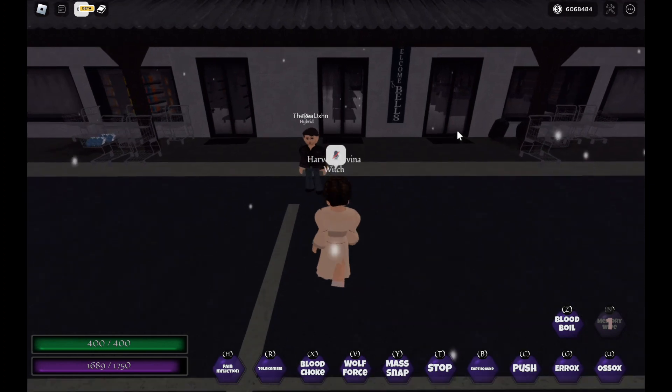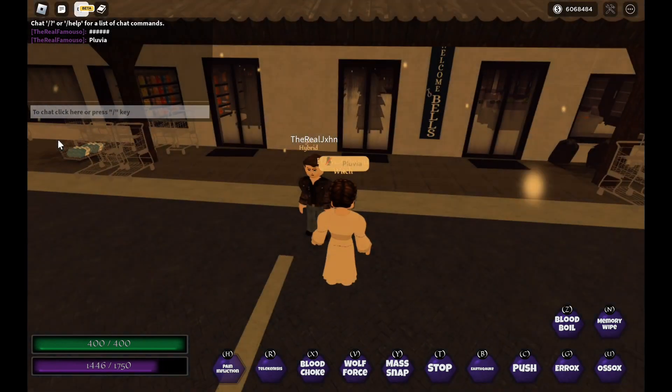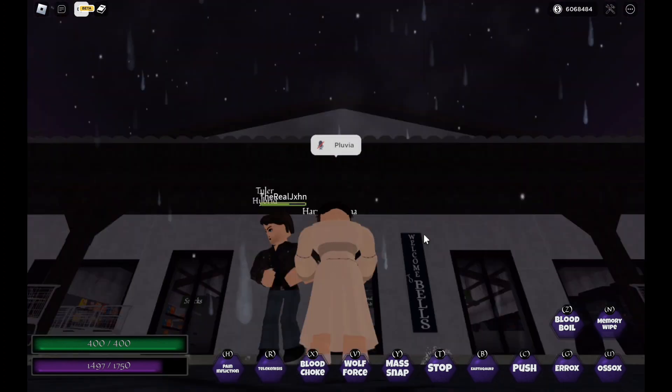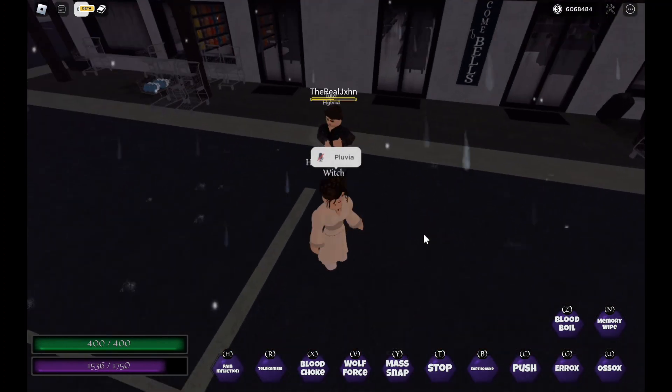Next she has her old spell from the old game, which is Povia — her acid ring. It's way better now though; as you can see it does a lot of damage even for vampires and hybrids and all that.